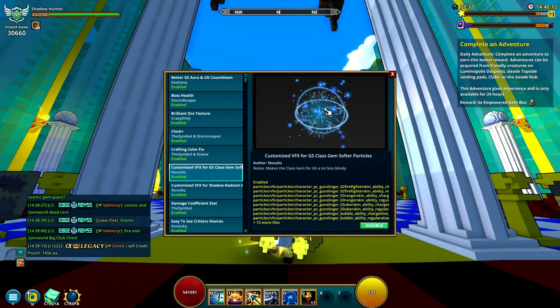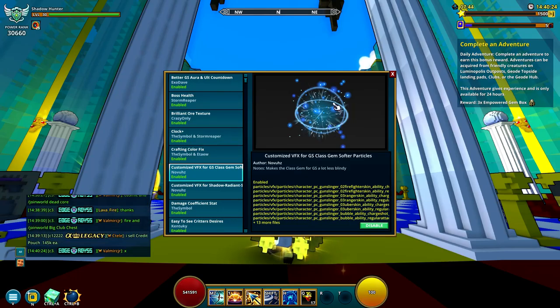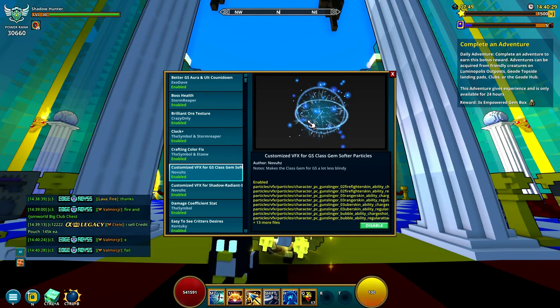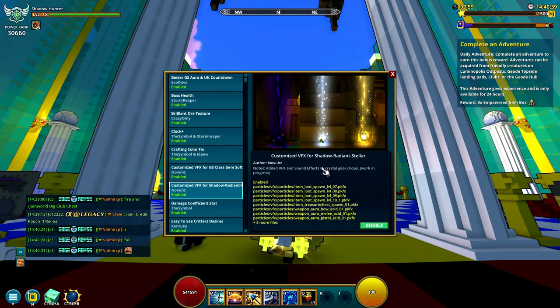Next is the Customized VFX for Gunslingers. It makes the visuals a lot softer. When there are a lot of gunslingers, it can be quite insane how much VFX there is when they have their ultimate on. It doesn't work for all skins, just like the Aura utility countdown mod, but it works for most and it could be a nice thing — especially if you're streaming, as it can be hard for the viewer to see all those VFX.